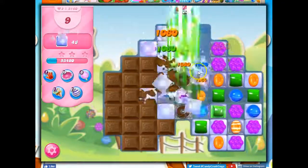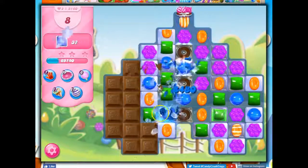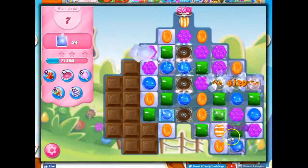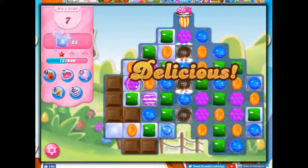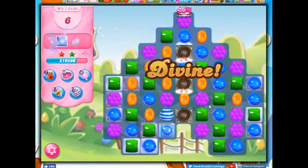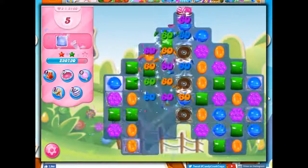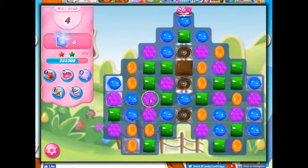Look at this — we actually got something good here. I'm just a little bit flabbergasted; we haven't been getting that. I'm going to set up a stripe-wrapped combo — just a striped-wrapped, but lots of nice cascading, so I'll take it. I wanted that as a special combo, but we're still doing well, and I'm still determined that I will use boosters if I need to. I'm kind of over this level.